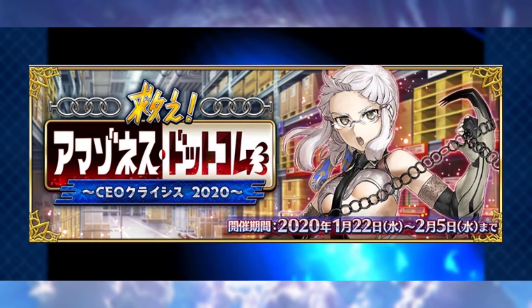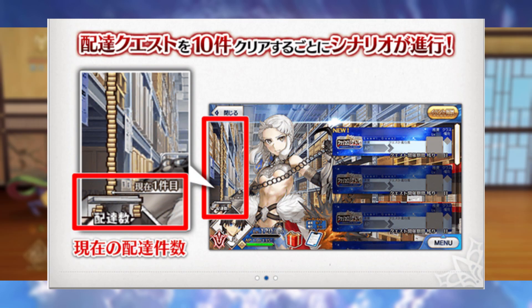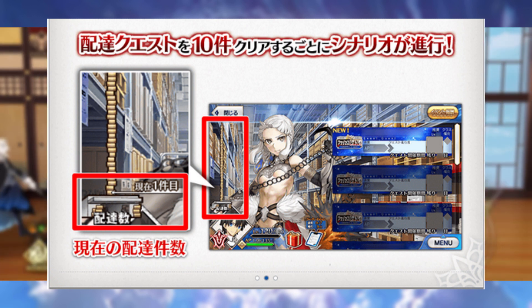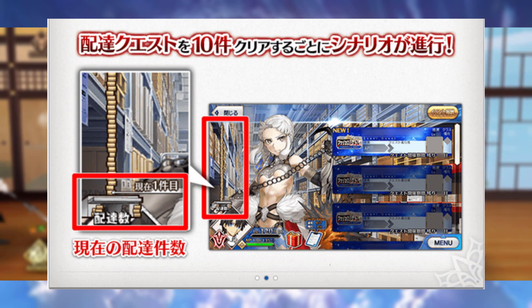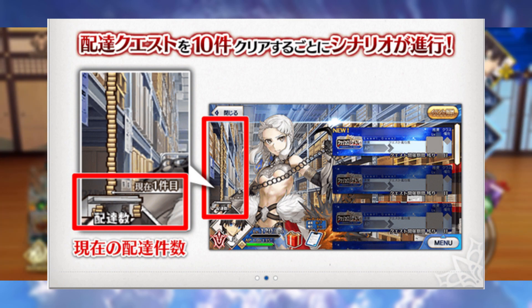Let's cut right to the point with some particulars of the event. This is a tower event, which are some of the most difficult events for new players to finish in Fate Grand Order. There are 200 floors if you want to completely and utterly clear these towers.